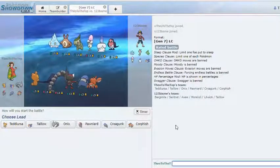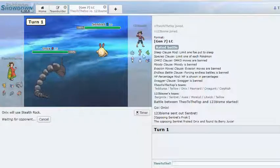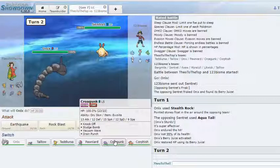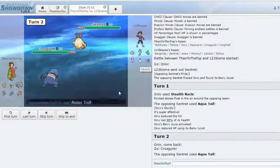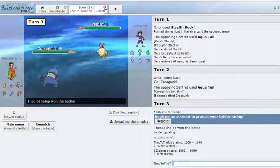Bergmite is really weak to rocks, so I think we just lead Onix and try to get Stealth Rock up at least. I think it's best to get rocks up because I don't see what I lose by doing it — he doesn't have anything to deal with them. He actually has Aqua Tail, so I'll just go to Croagunk and preserve my Sturdy in case I really need it.